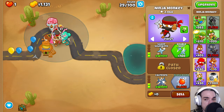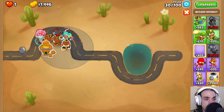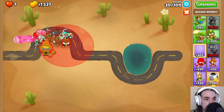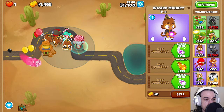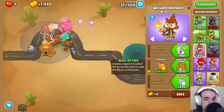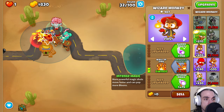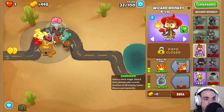Now we're going to place down our third Wizard Monkey over here — up and then to the right, up and then to the right, right there. We now have all three Wizard Monkeys. We're going to get the Fireball and Wall of Fire for extra popping damage, and we're going to get the Intense Magic and the Monkey Sense.